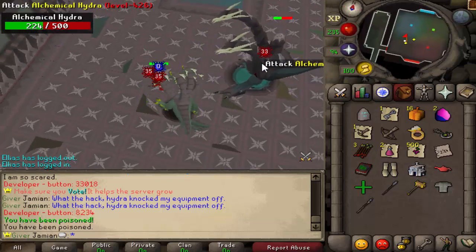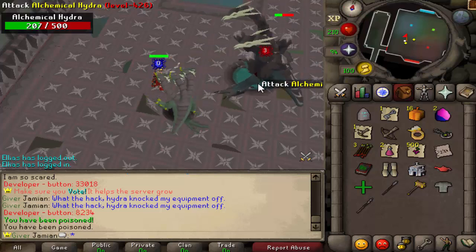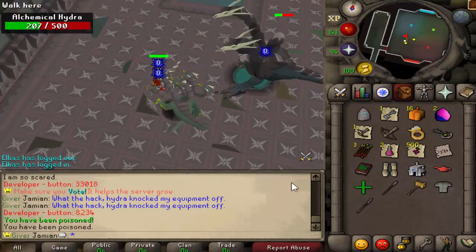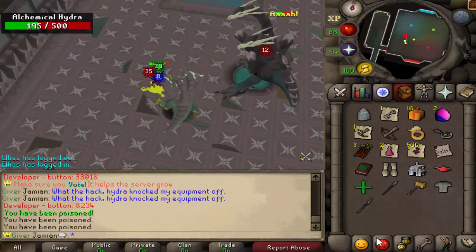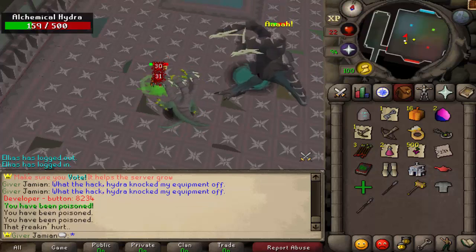Runecrafting Altars are fixed. AFK Zone has been fixed. Legacy tickets are now stackable. And then the Baller rank should be working correctly. And that was all the main things that were broken from before — those should be fixed.